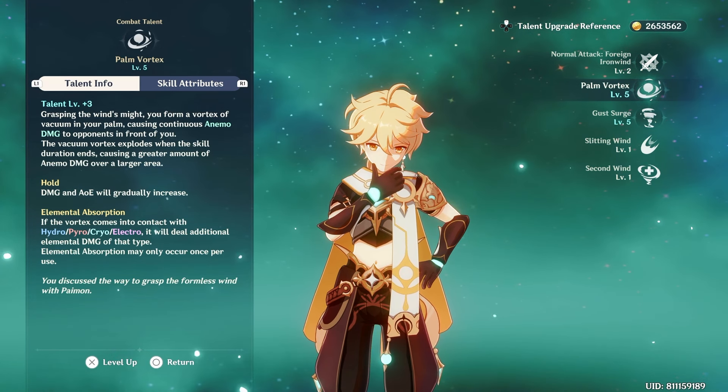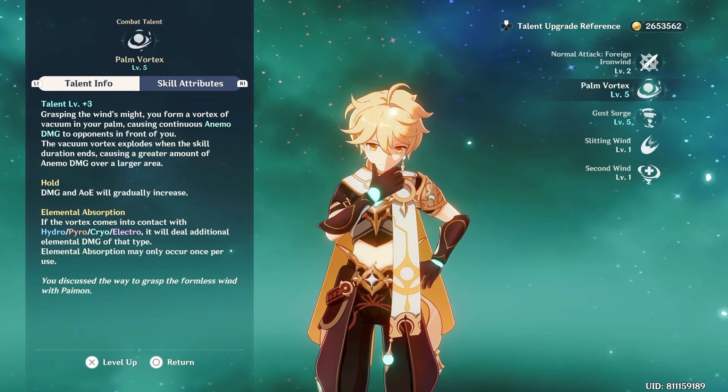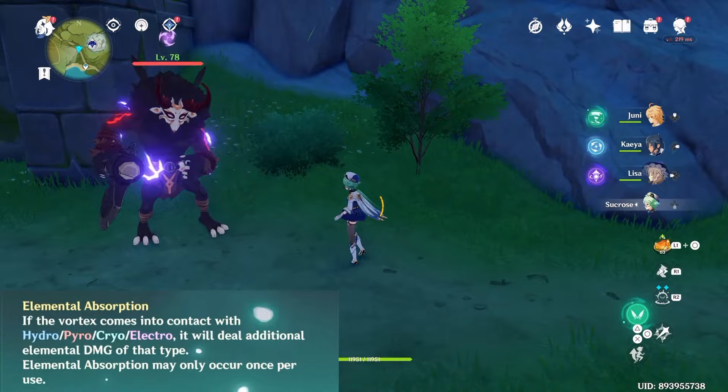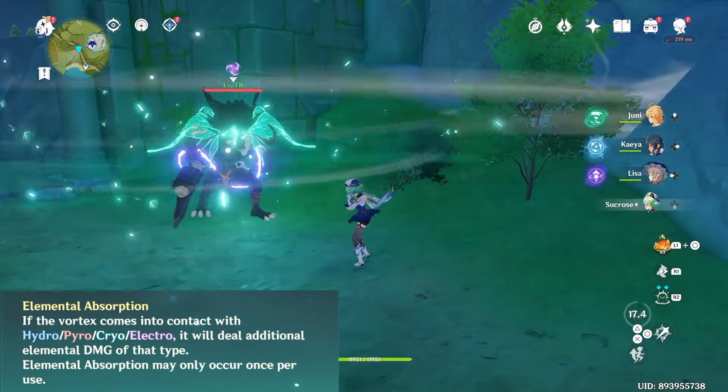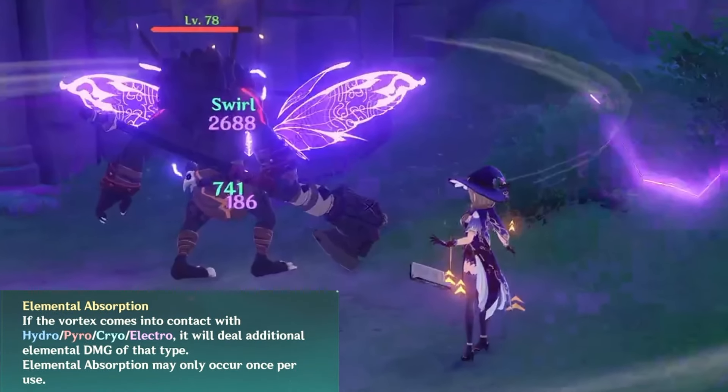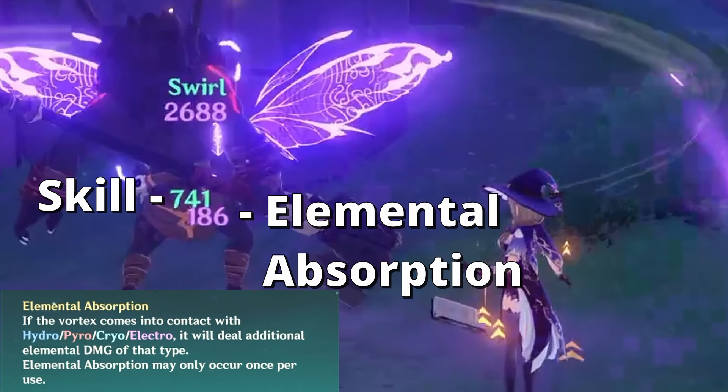About elemental absorption — I'll use Sucrose to show this because it'll be easier to see the damage numbers. Some people think that elemental absorption changes the Anemo damage to the new element that was absorbed. It doesn't. It's a form of damage on its own, kind of like a second swirl. The damage it does is a percentage of the Anemo damage dealt as the absorbed element, like pyro. The higher your skill's Anemo damage, the higher your absorption damage will be.